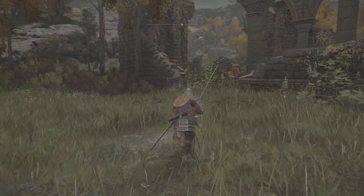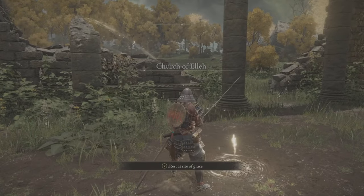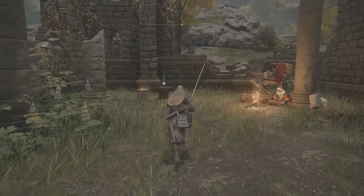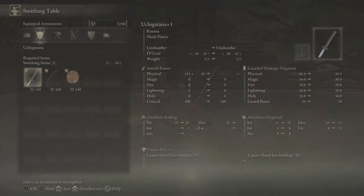First of all you want to strengthen your weapon with smithing stones. Right there at the very first Church of Elleh you can get your weapons up to plus 3, which is very nice to have at the start. Let me show you very quickly where to find all those stones required to make that upgrade. Trust me, it can be done in a few minutes.